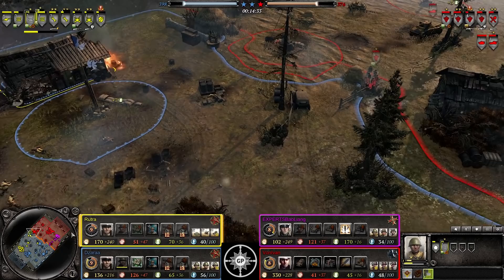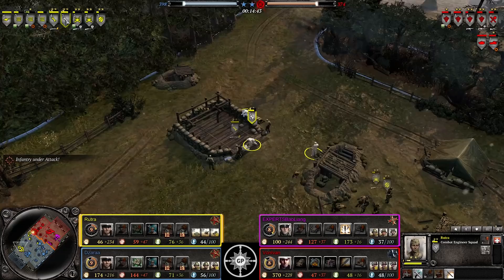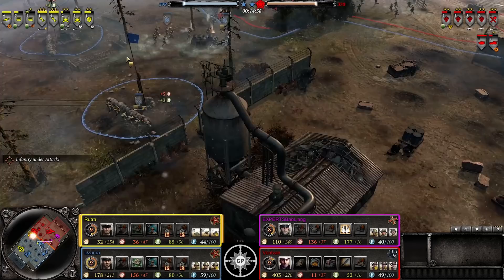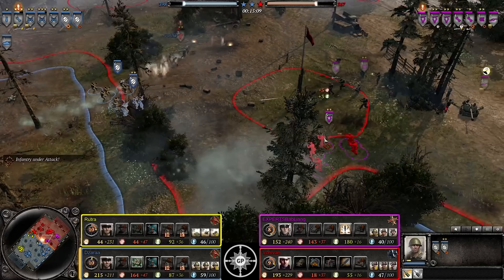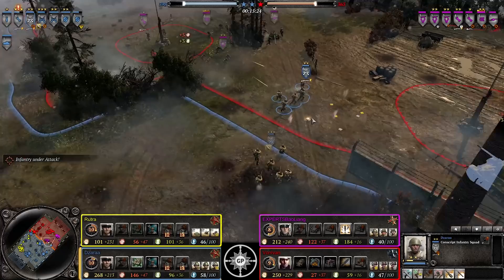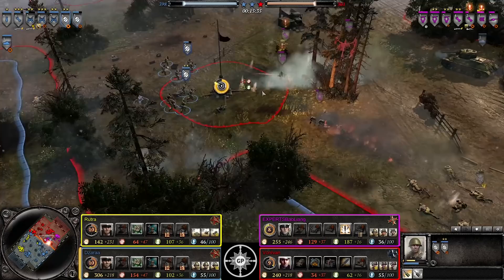Maybe not the best armor-piercing round choice, but it still does damage. Another MG moving in, backed up by an AT gun. A building is going up - tier four stuff being developed. Already tier four over here with the T34. I'm assuming Zara will save up for the ISU-152, while Rutra would benefit from some armor. They went double shock troops, which is concerning. Assault grens with grenades could be effective - they're pinned, this would be an opportunity, but the grenades are just out of range. Little health damage. Conscript squad comes in with a T34 - pack gun opens fire, T34 barely gets outside its range.